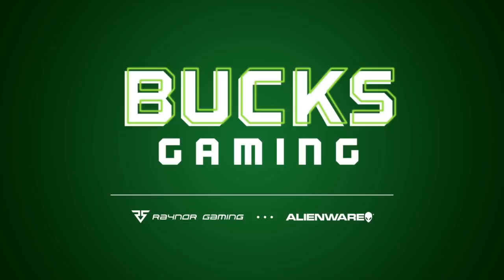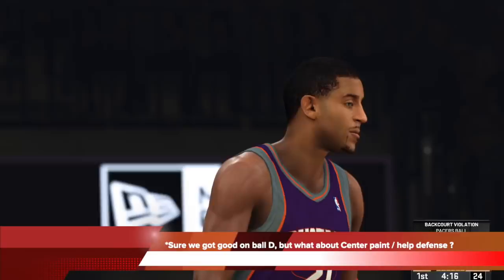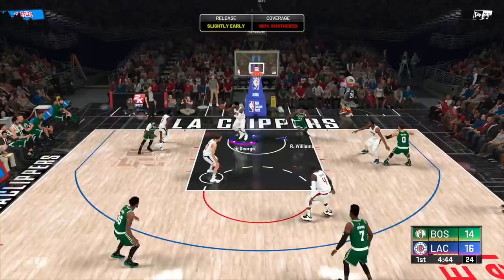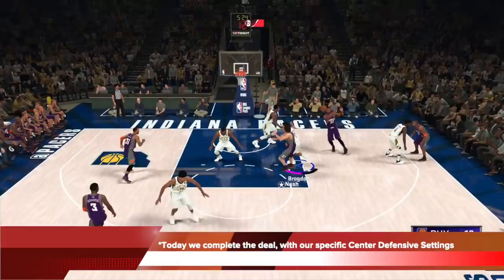After all of the on-ball defensive tutorials we have gone through together this year, sure, we now have great on-ball defense, but what about our centers, paint, and help defense? How do we manage that? Because from point guard to power forward, like one through four, we have a lockdown all-switch defensive system. But a lot of the time, the 1-5 switch just isn't always feasible, so we can't rely on that.